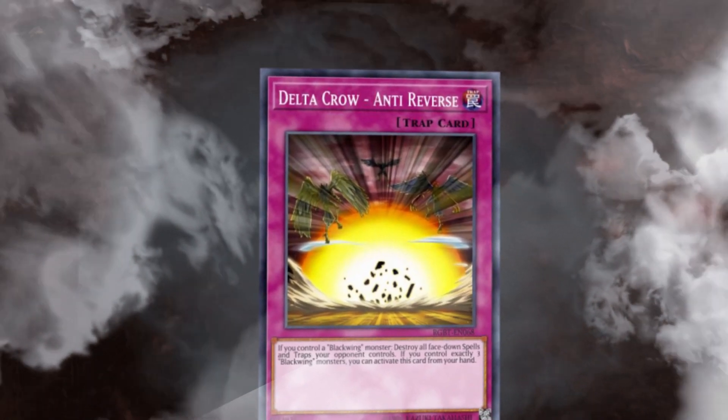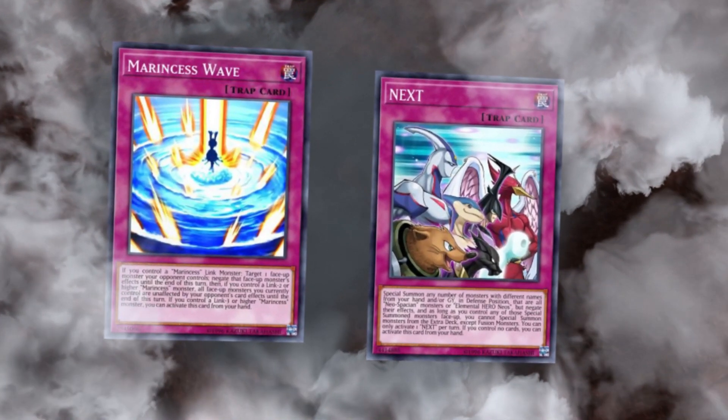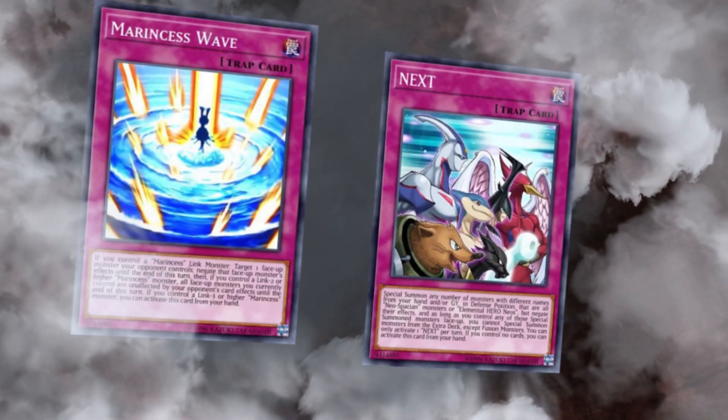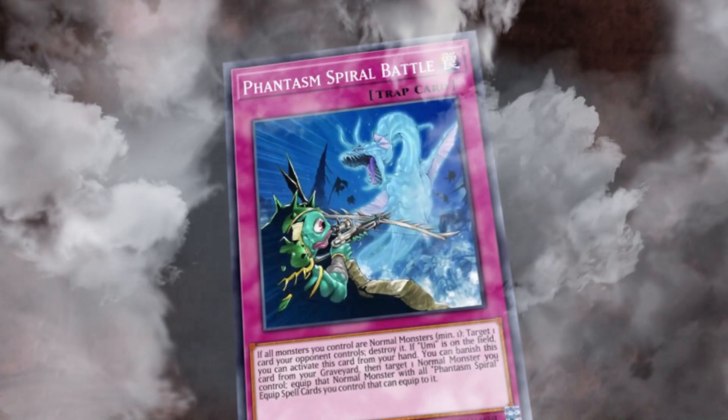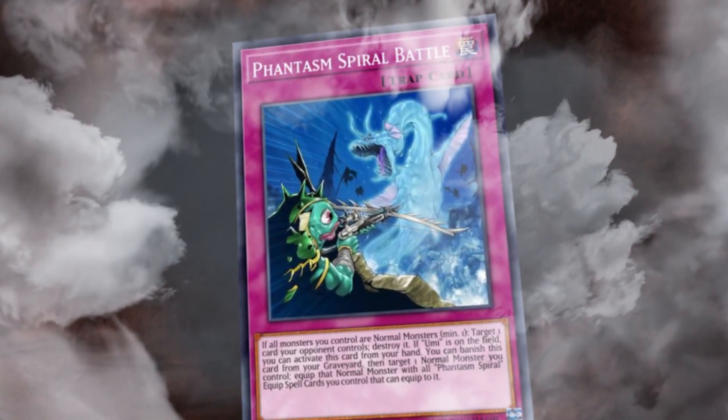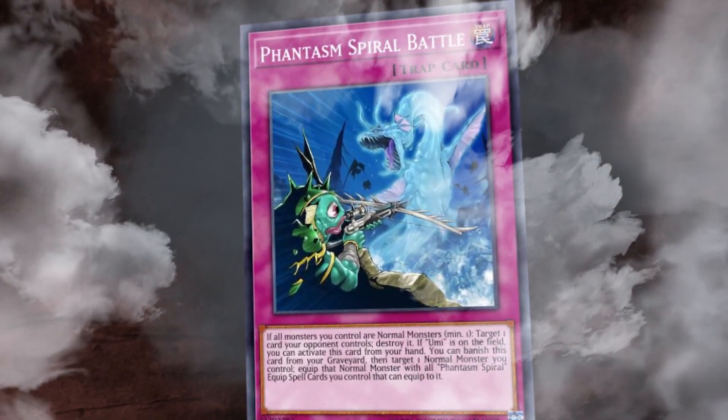But there are some trap cards which have effects that bypass this restriction, and can be activated directly from the hand during either player's turn, provided some kind of condition is met. And in this video, we're going to look over the best trap cards in the game which can be activated from the hand, why they're so powerful, and why being able to use them from the hand is so strong.